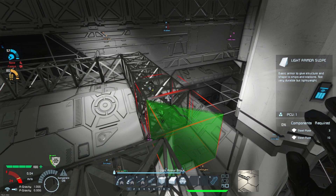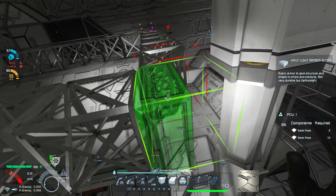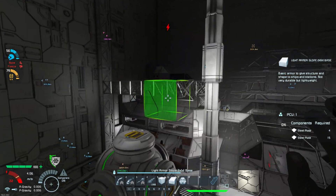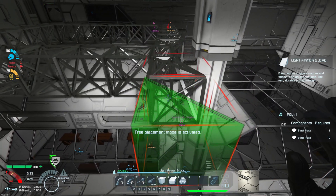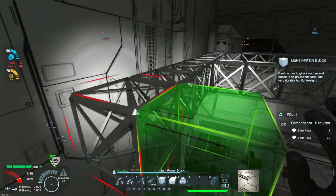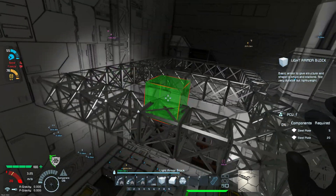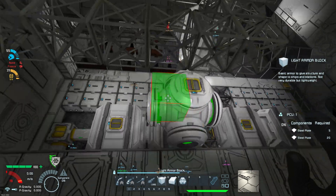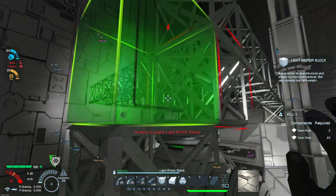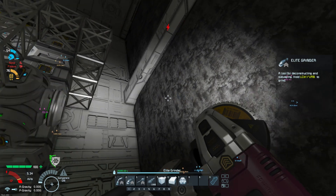We could actually go this way instead and do something like this — this would give us a little bit more room if we wanted to have it come out further. Maybe have it come out three blocks. I'll probably change up these — I don't know if these are going to stay here or if we're going to do something else with them. We could take it out as far as that, or even all the way over to the wall if we really wanted to.